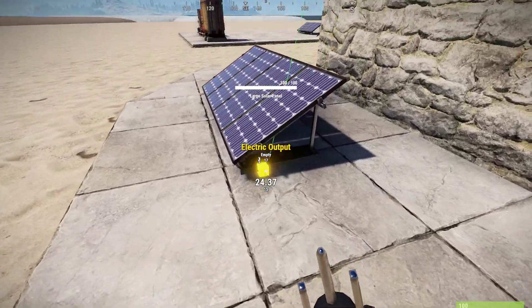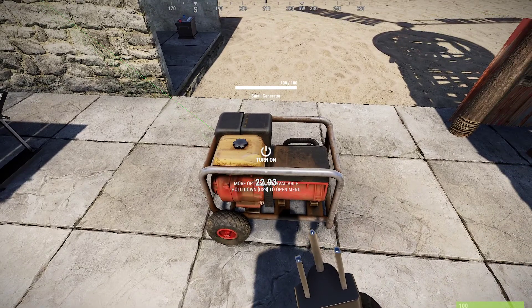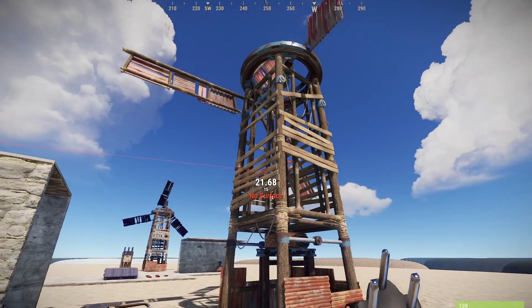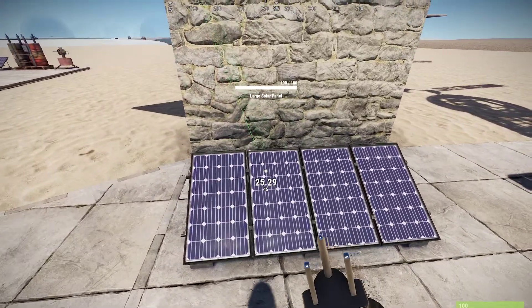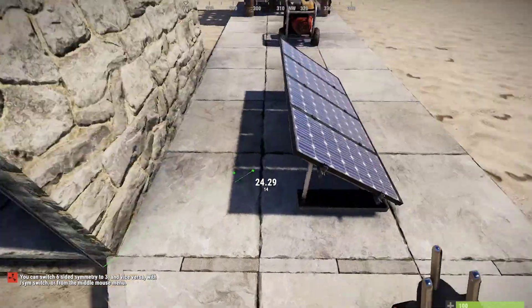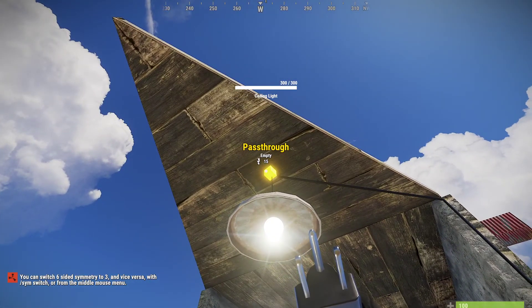If you click that, you can add it to a number of different power sources in the game. Solar panels provide 20 power at full sunlight. There's a small generator that runs on low-grade fuel — I don't recommend these because they burn through low-grade really fast. There's also a wind turbine; wind turbines put out a ton of power but they're pretty expensive, around 500 scrap at Bandit Camp. You can get the solar panel at the Outpost for 75 scrap — that's a great choice as well.